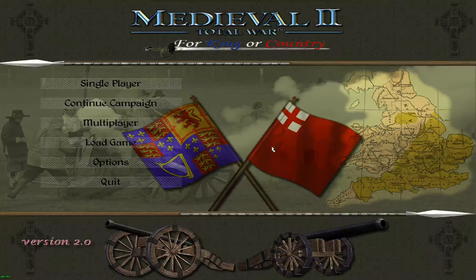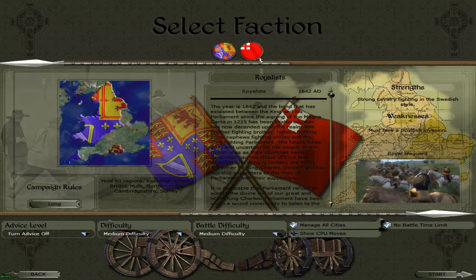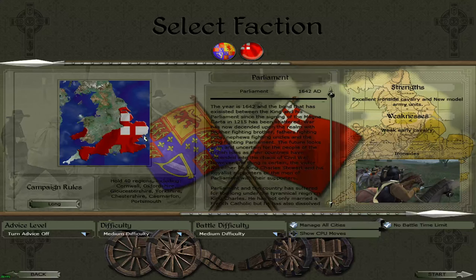Welcome back to the channel. Today we have a brand new mod: the English Civil War mod for Medieval 2, called 'For King or Country.' There are only two factions currently in version 2. I would most definitely be going for country, so we won't be playing as the Royalists. I haven't actually played this mod before, so I know nothing about it except it involves English people, and I think there may be an Irish or Scottish regiment or two. We'll go for the 30 regions short campaign.